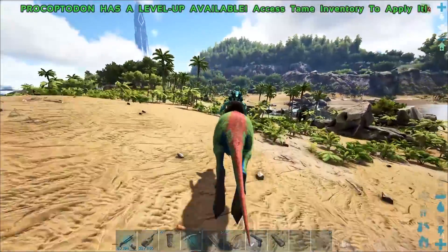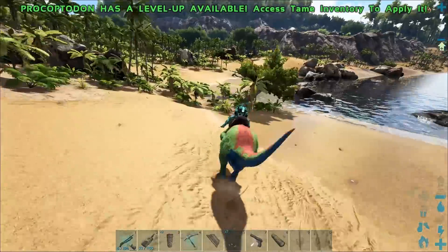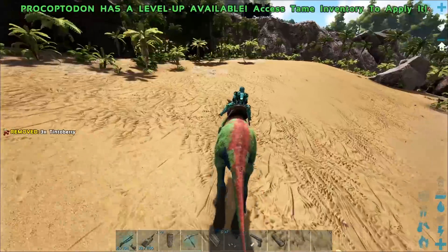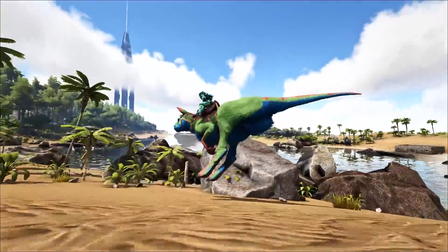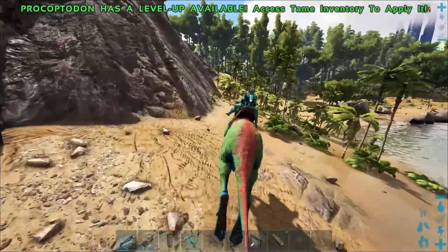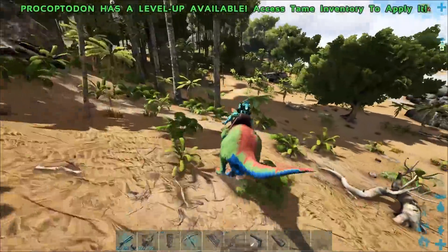I've cleared up my inventory and everything. Let's head out on this kangaroo and do some leveling. Man, this thing is cool looking — it really is. I love that blue. Looks so good, especially with that green. Very, very nice kangaroo. And I know I keep calling it a kangaroo, but Procoptodon is kind of a little bit more of a mouthful.